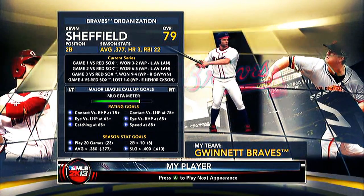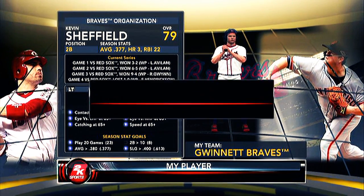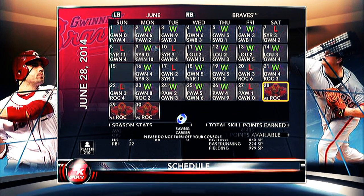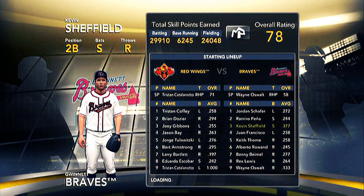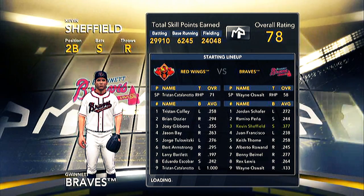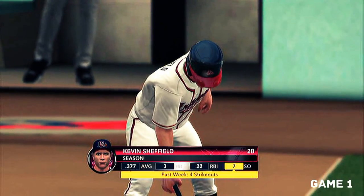Welcome back guys, episode 52, four game series playing against the Rochester Red Wings at home. Sitting at a .377 average with three home runs and 22 RBIs. The last three or four series haven't been too good. It raises that tough question: does my individual performance outweigh winning games? Sometimes as a team you need to win rather than perform as an individual, but you still want to perform well individually.